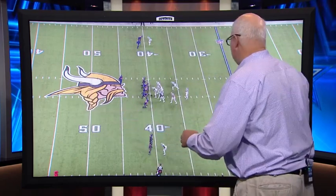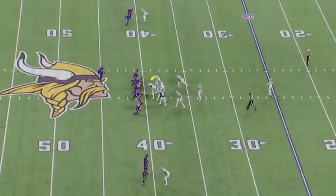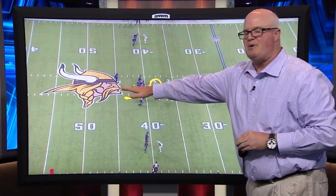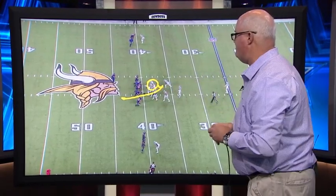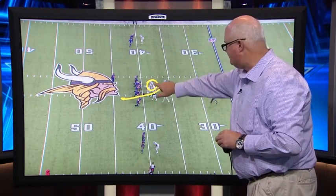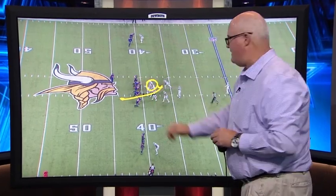Kyle Wilber makes a heck of a play to get the ball out — not only on the coverage, but ripping it out and recovering all at the same time. His responsibility first is to settle, block, and then take off on the release down the field. Make sure you block first, secure your guy, and then get down the field.